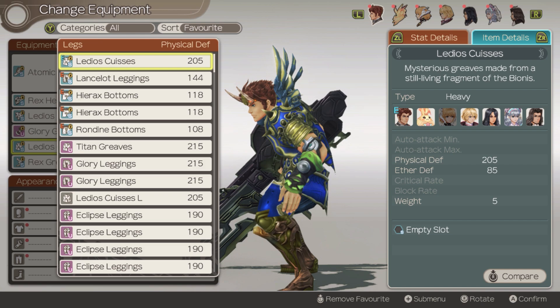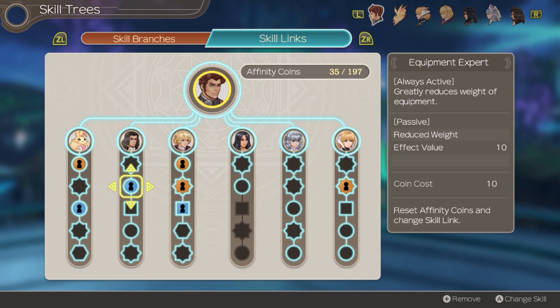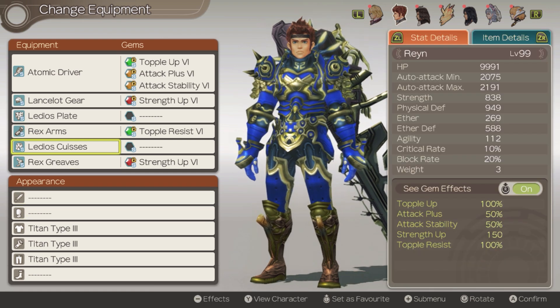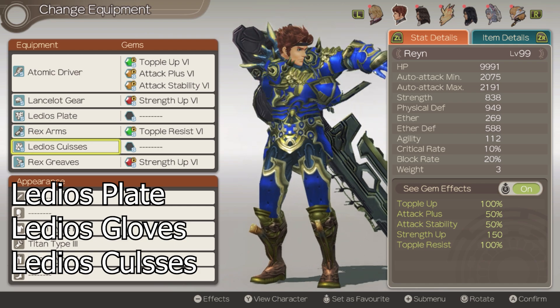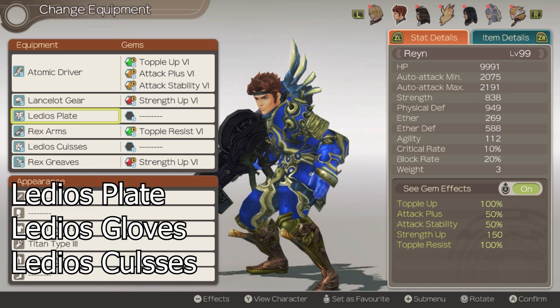Heavy armor provides the character with the most defense, but has the downside of having a lot of weight. Make sure to equip skills that lower the weight so you won't run into any accuracy problems. The best heavy armor equipment is probably one of the most tedious equipment sets to get. The Ledio's armor set is the best set, but only the chest, bottom, and gloves have a gem slot.